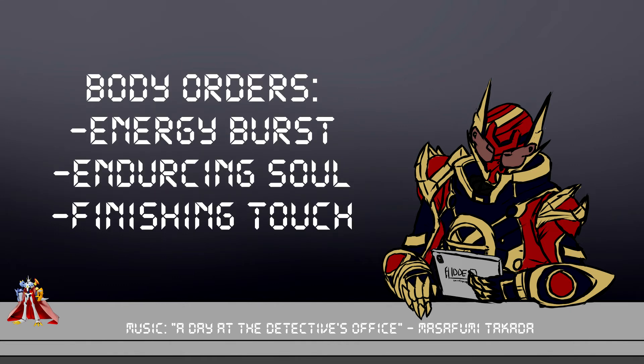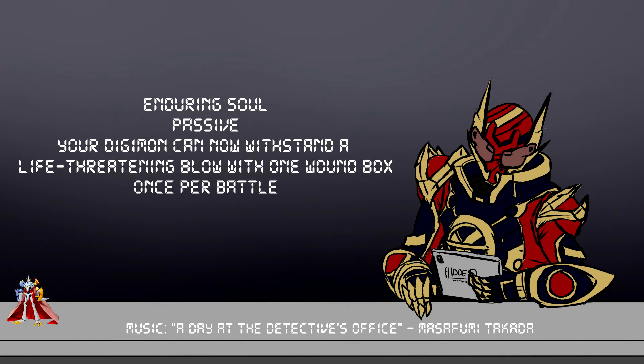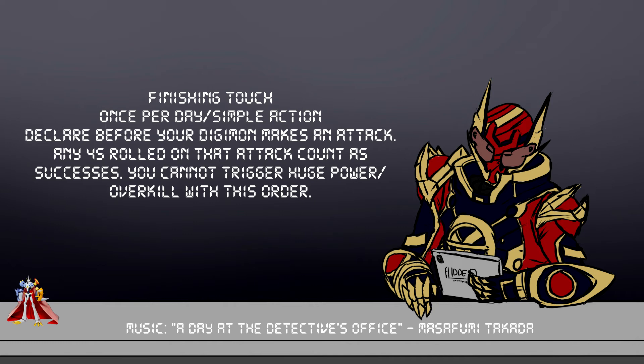Next up are the Body Special Orders: Energy Burst, Enduring Soul, and Finishing Touch. Energy Burst is a once-per-day complex action that immediately heals your Digimon for five wound boxes. Enduring Soul is a passive — if your Digimon would take a blow that would bring them to zero wound boxes once per fight, they just survive with one instead. Finishing Touch is a simple action once per day: any single attack of your choice treats fours as successes as well as fives and sixes, giving you a 50% chance of succeeding on any d6 in your attack pool. You can't use Huge Power or Overkill with this, but it's more consistent.